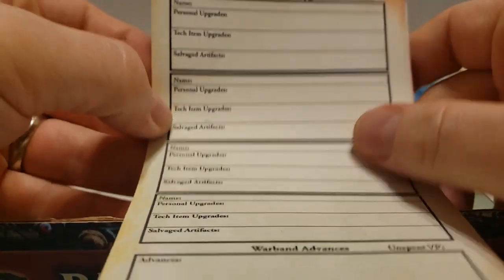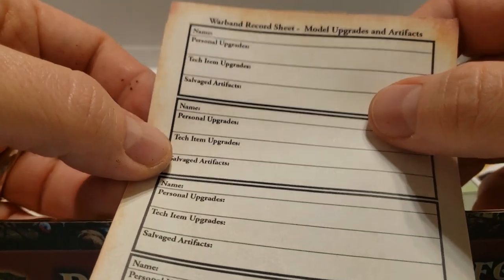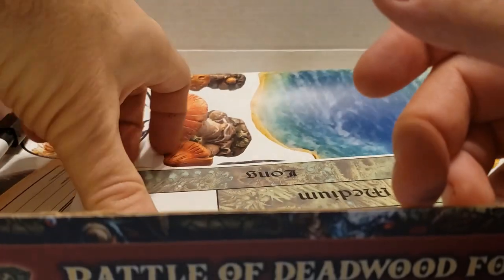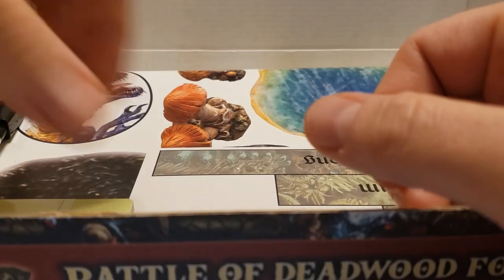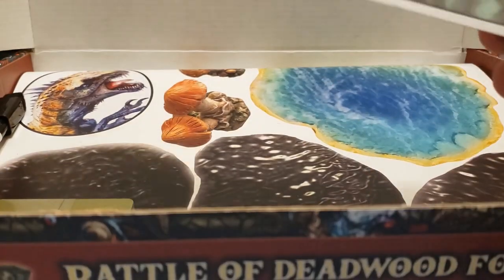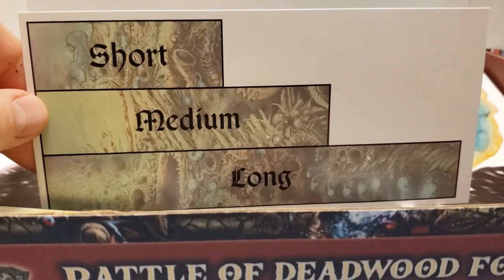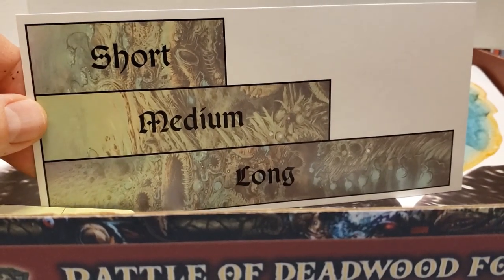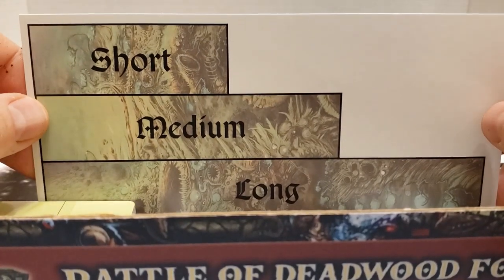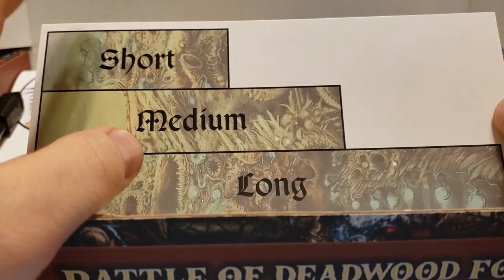We have a Warband record sheet for all your upgrades and artifacts — nice and handy. It looks like there is actually a second one, so one for each side, because obviously we have a skirmish game here. You have your range sticks, which are very important if you've played any of the Ganesha games or any games based on their engines, specifically Song of Blades and Heroes. I know we've got multiples of these laying around, but it's always nice to have.